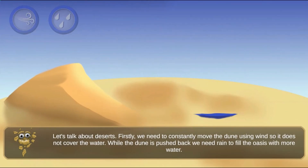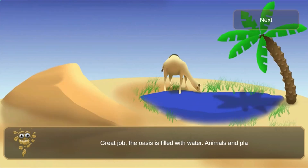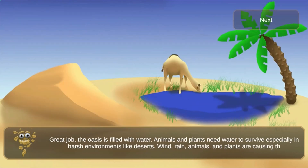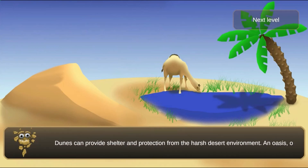Use the mouse to point and click on different buttons to let it rain or cool down the water. And use the wind to help complete the tasks to learn more about the different weathering and erosion in natural environments.